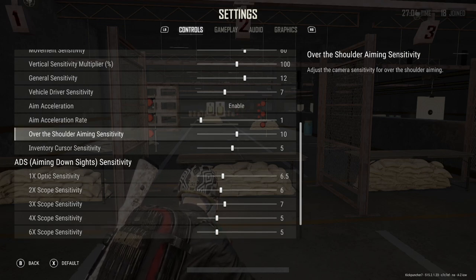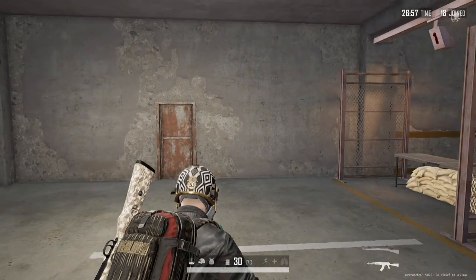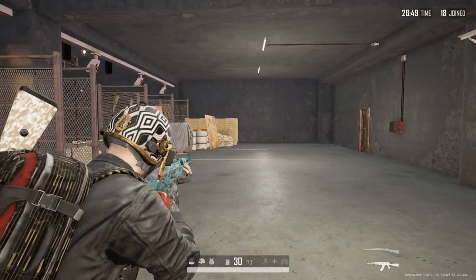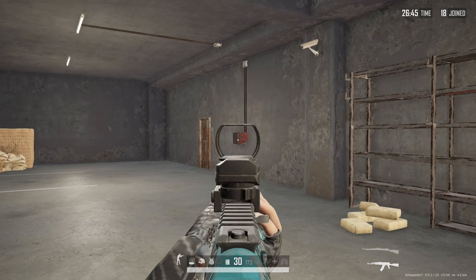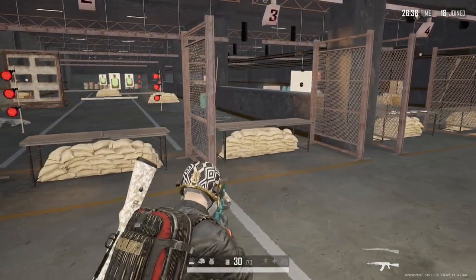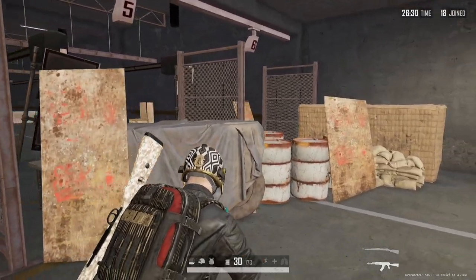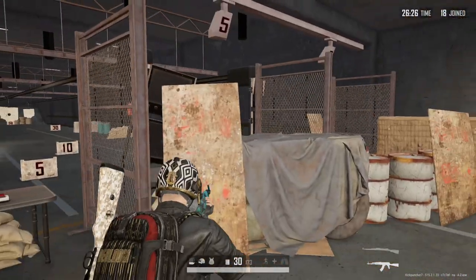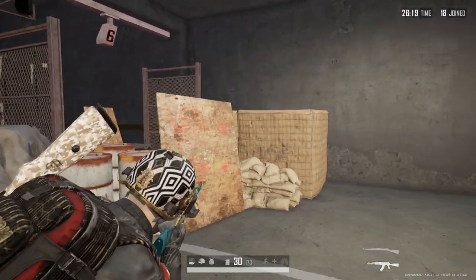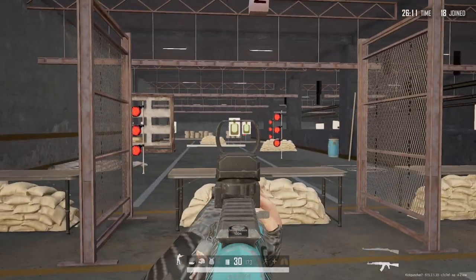For over-the-shoulder aiming sensitivity, I have this at 10. Honestly, I don't over-the-shoulder aim very often — it's mapped to LB, and I'm using an elite controller with the left bumper mapped to the left paddle. In most situations you're going to be much more accurate if you actually aim down sights. Where I do use over-the-shoulder aiming is something like: there's a rock and somebody is coming around it — I might over-the-shoulder aim real quickly there, whereas aiming down sights might be tougher if they start to run out to the side.